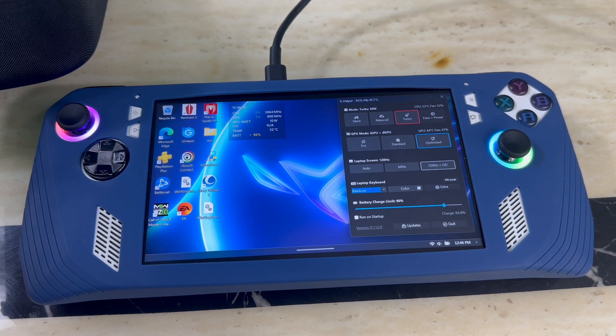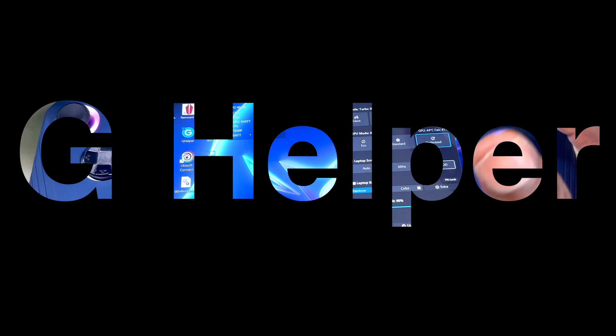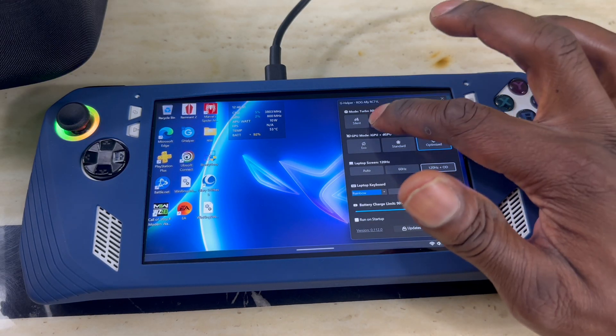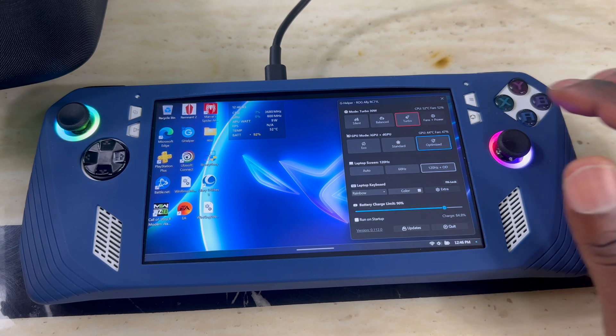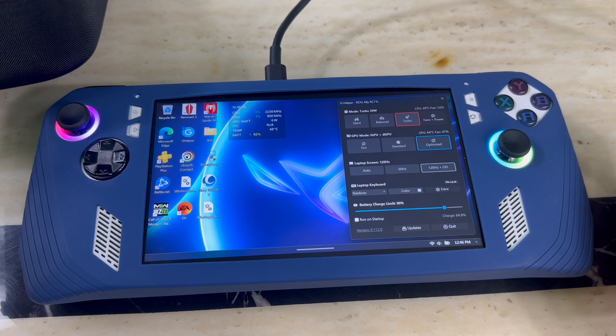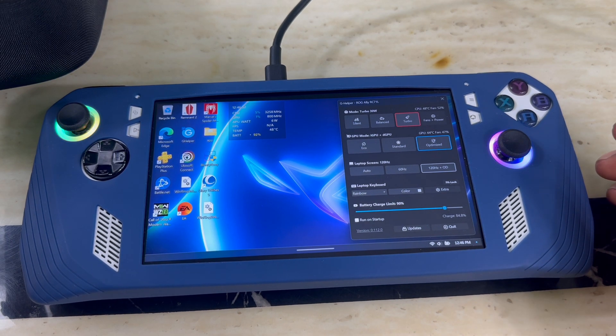I'll show you a couple of features, then I'll show you how to get it, download it, and use it to its max potential. So the software is already open here — I'll show you how to download it in a minute. Right off the bat you can see all the profiles: Silent, Balance, and Turbo. Under that you've got GPU mode, which is not for you if you're using the ASUS ROG Ally — that's mostly for PCs, since this software also supports ASUS laptops.